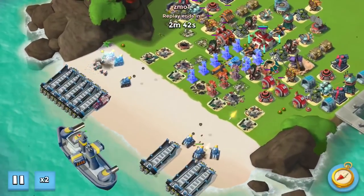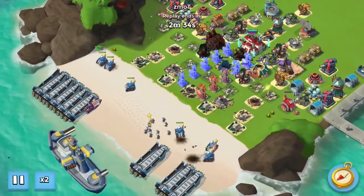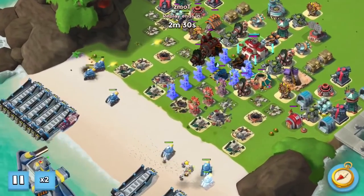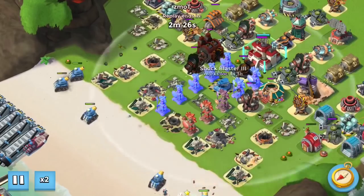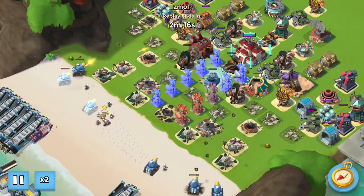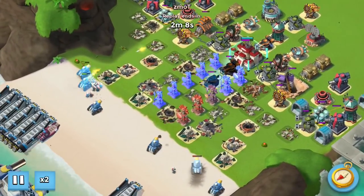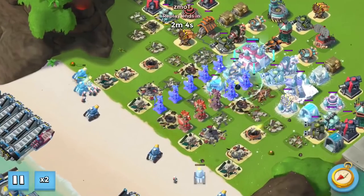The medics are going to run back and forth, and if that front boom cannon wasn't down, I'd be losing medics or wasting GBE like crazy. Then it's just a matter of keeping this shock blaster shocked as long as possible, because you can't flare it — if you do, your rainmakers will move more into the middle and that just does not work.